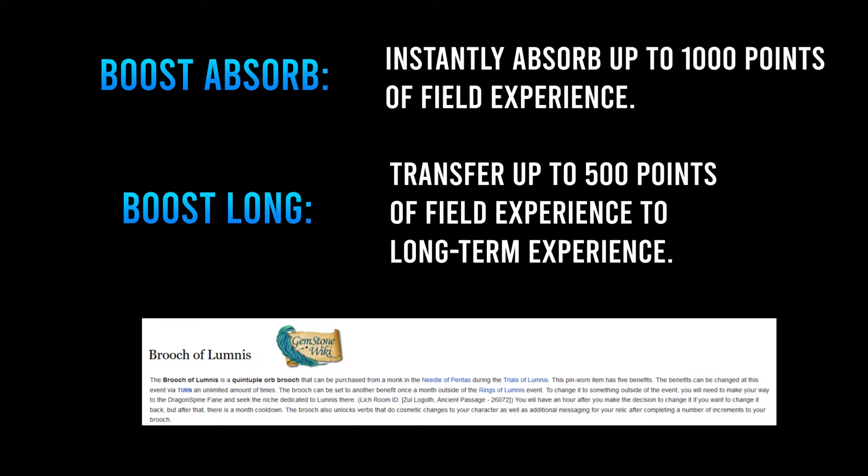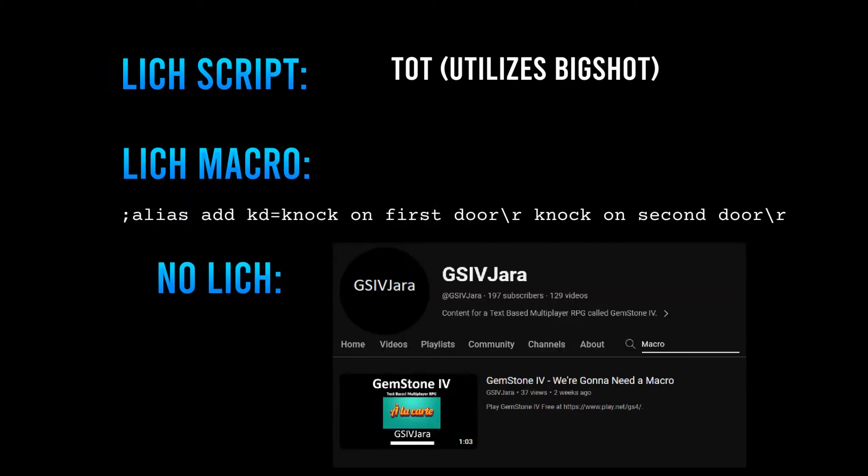You will earn experience by killing creatures and also completing the activity. So if you see yourself saturated, consider using a boost absorb, boost long, or a brooch of luminous. I know some players use the tot script for this area — it uses big shot for combat. I prefer to play this activity with macros instead. If you're on Lich, use something like semicolon alias add kd equals knock on first door backslash r, knock on second door backslash r, then use kd to knock on doors. Non-Lich users can use a similar macro command setup with the official client. If you need a refresher on creating macros, there is a video available. You can even use the search feature on the channel to find a certain topic.